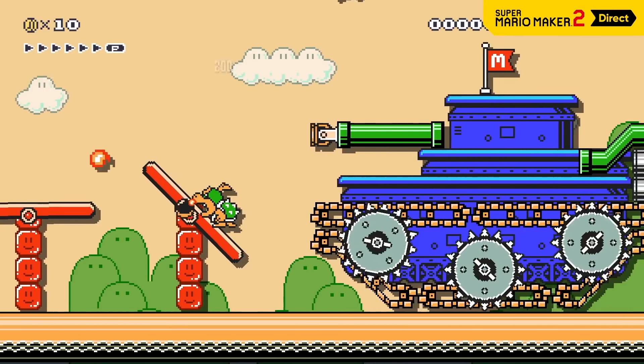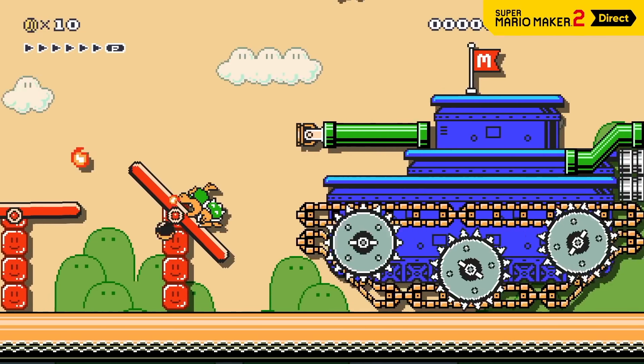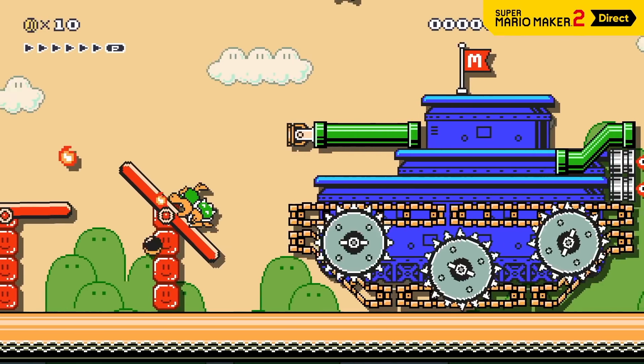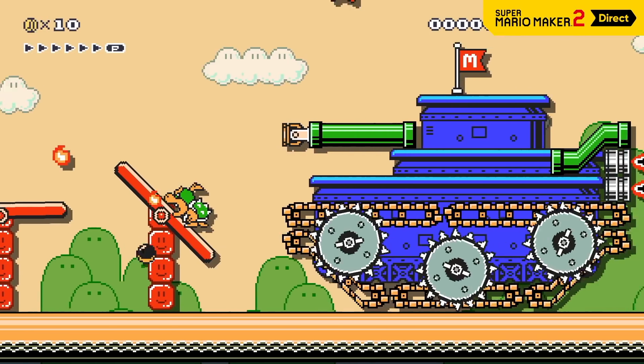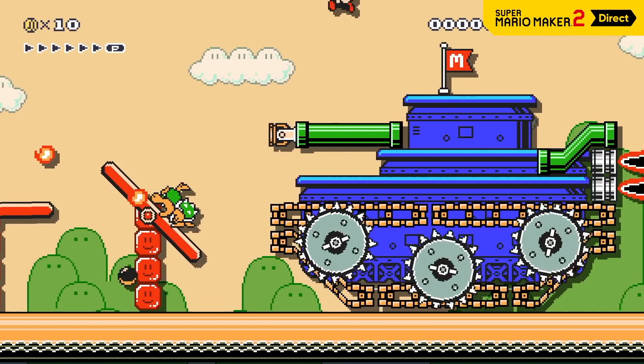We've seen diagonal pipes in the past in Super Mario generally, but even so it's interesting to see it here, and it's never bad to have more options. Also as a side note, those tank platforms — the things that make the tank up — they just look like semi-solids, but I don't recognise them. Maybe they're new.